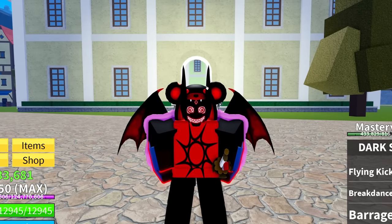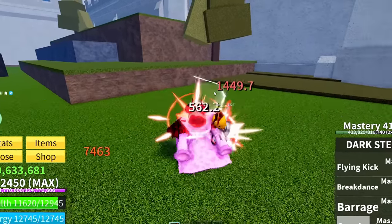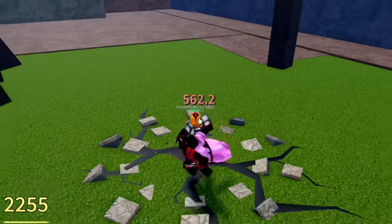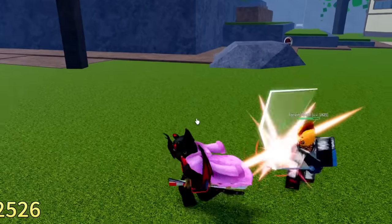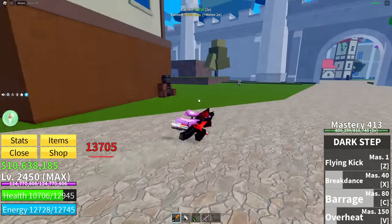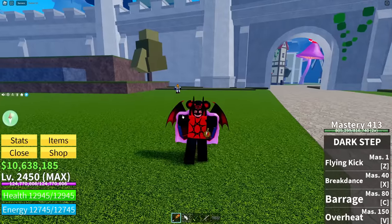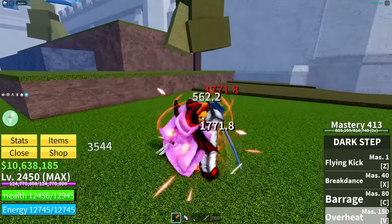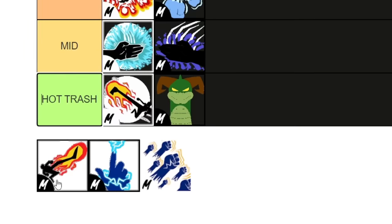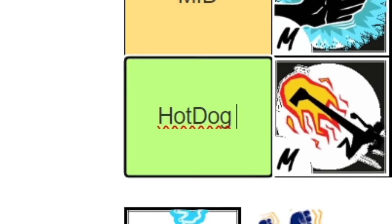Next up is Dark Step. I hate how they did my boy Sanji dirty here — he has one of the coolest fighting styles in lore, but the numbers are bad and the abilities are even worse. The Z ability just kind of shows where you'll land. Breakdance is pretty cool I guess, but Barrage is really not good at all. The V overheat ability spins him around with fire on his feet for a slight damage buff, but it's not impressive at all. Dark Step doesn't even deserve Hot Trash — it goes into Hot Dog Water tier.